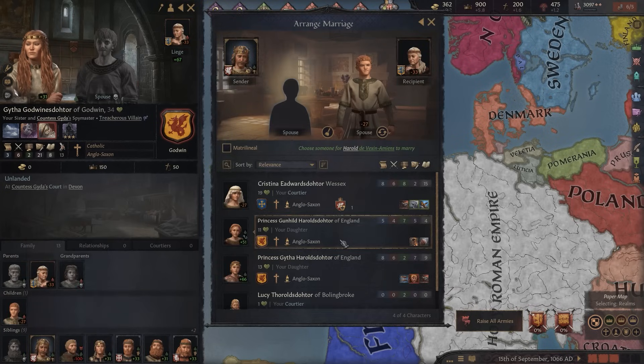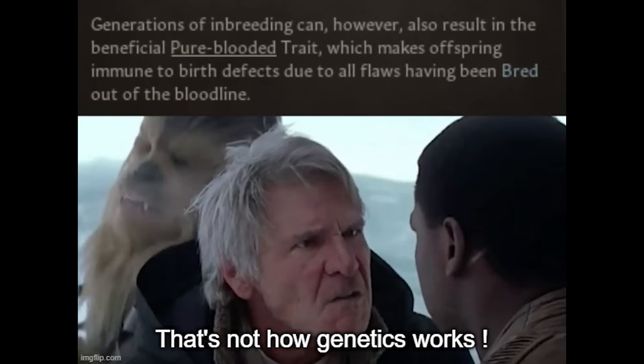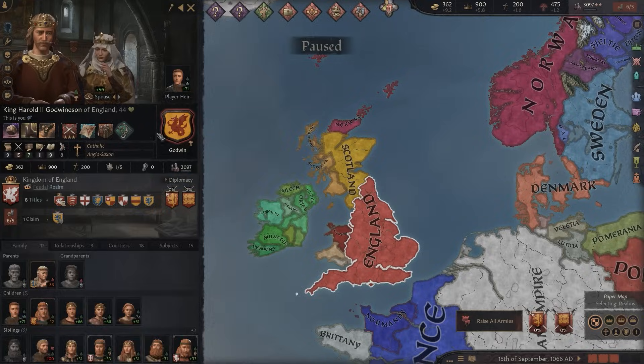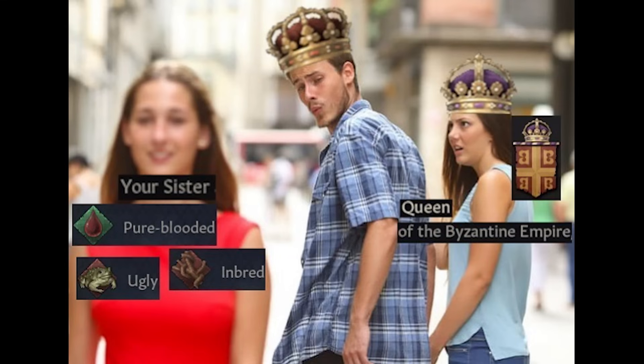One unrealistic game mechanic worth mentioning is the pure-blooded trait. If one parent has it, the chances of negative inbreeding effects are halved. If both do, they're eliminated entirely. You've also got the blood legacy dynasty tree, which will increase the chances of inheriting good traits and decrease the chances of bad traits. It makes for interesting gameplay, but scientifically it's of course nonsense.